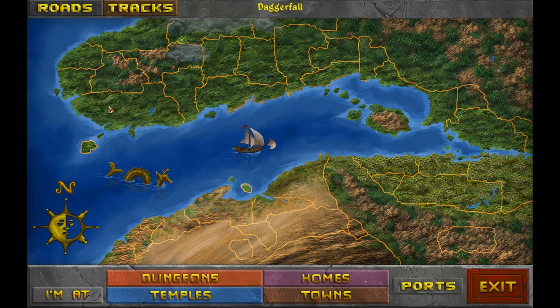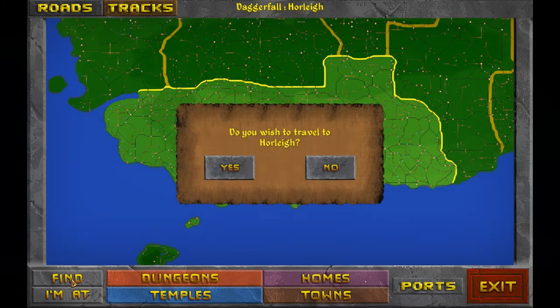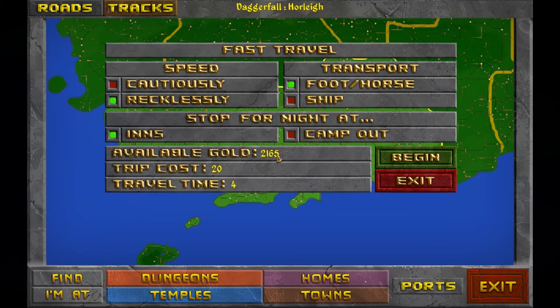We're going to Horley. I doth wish to travel to Horley. So I am going to go recklessly — travel time is only 4 days. The funny thing is, as I have a cart or a wagon, it shows up as me riding a horse, although I think I'm not actually riding a horse. Let's do the camp out thing. 65 hours, 2 minutes — I think that's days then. 81 hours cautiously, 65 recklessly. Begin.